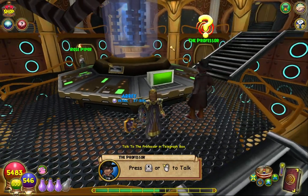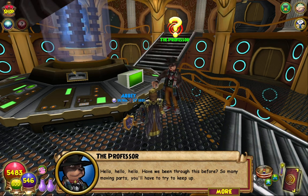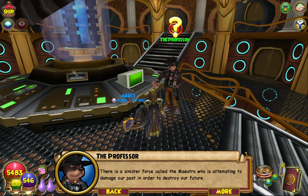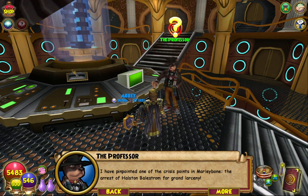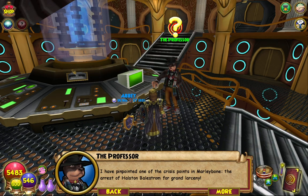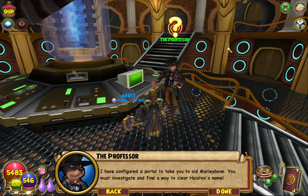Professor, what do we got going on? All the doohickeys and levers and computer screens — hello hello hello. Have we been through this before? So many moving parts, you'll have to try to keep up. There is a sinister force called the Maestro who is attempting to damage our past in order to destroy our future. I have pinpointed one of the crisis points in Marleybone: the arrest of Halston Bailstrom for grand larceny. Holy shit, that's crazy.